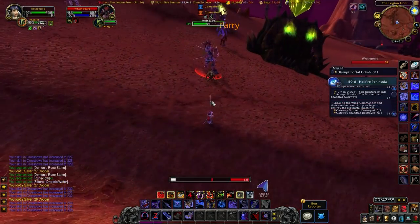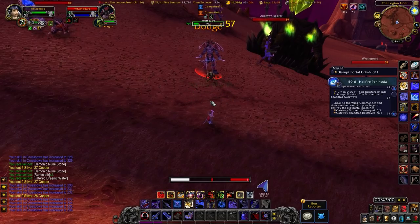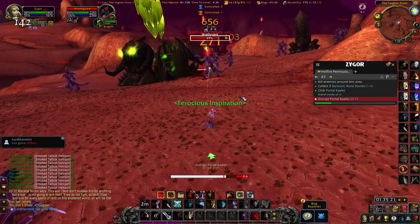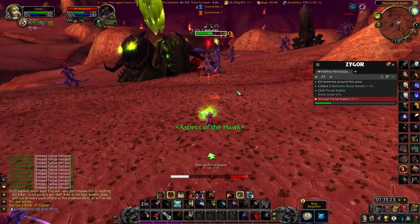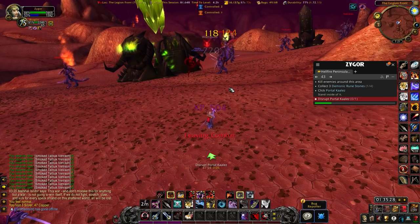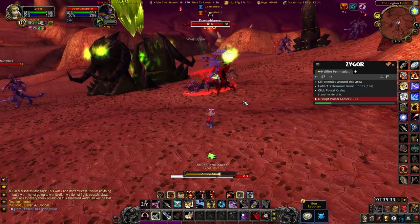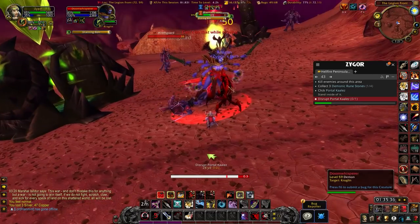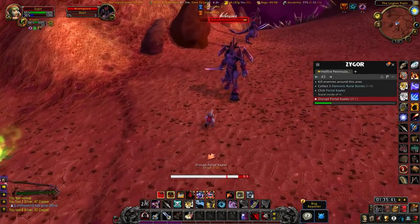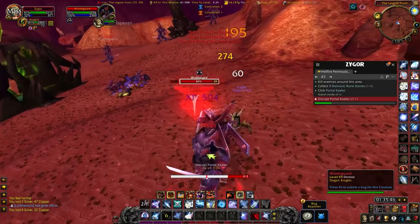One example: when you have to close the demonic portals, Rested XP doesn't tell you that you need to collect four stones to close them, whereas Zygor literally holds your hand and says collect four of these, click this and that. So if you know Outland — even from retail, since Outland hasn't changed — Rested is for you and it definitely felt quicker. But if you want your hand held completely and want those extra features like professions, Zygor is the one to go for.